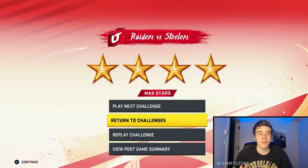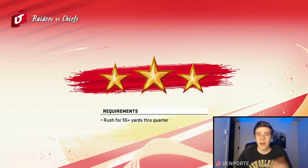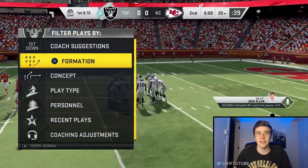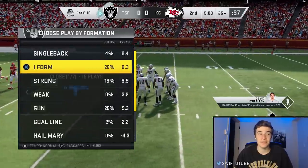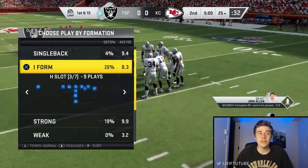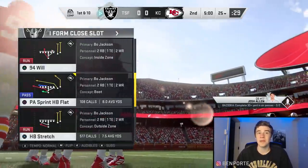Next I want to show you some running plays you can use to get one-play touchdowns. I chose the Raiders against Chiefs solo because the Raiders playbook has a ton of really good running plays. I'll show you about seven or eight running plays from different formations. Out of I-Form Close, stretch is very good. You can also try I-Form Close Slot Stretch.